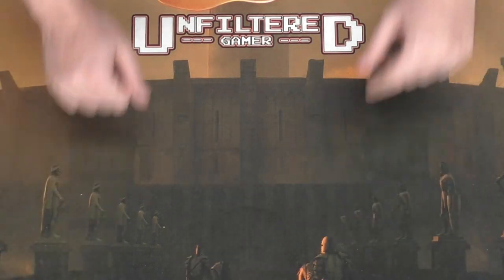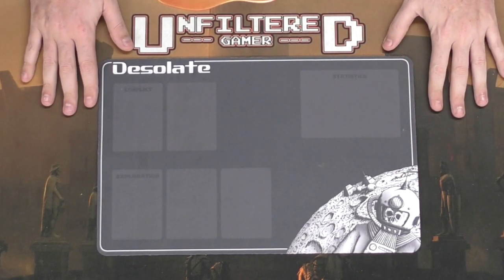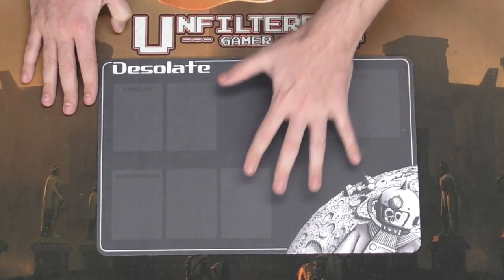Go ahead and take your mat and place it down on the table. This is a single player board game, so you're going to need to face this mat towards yourself.